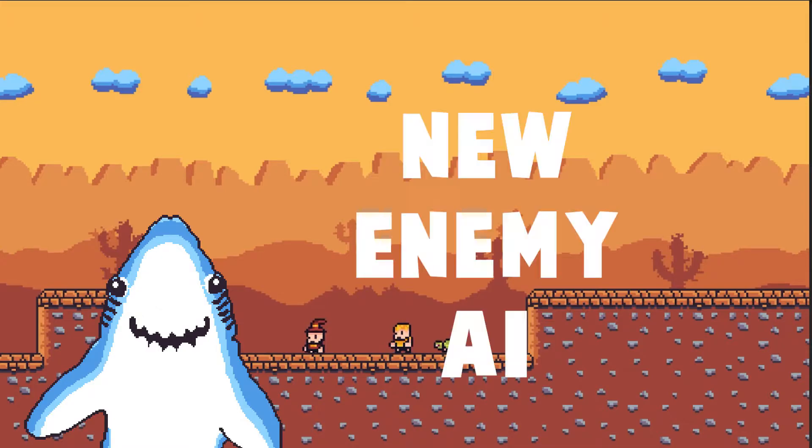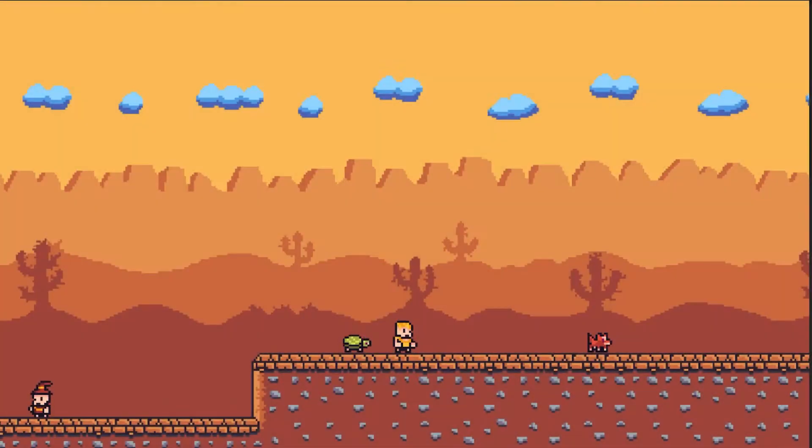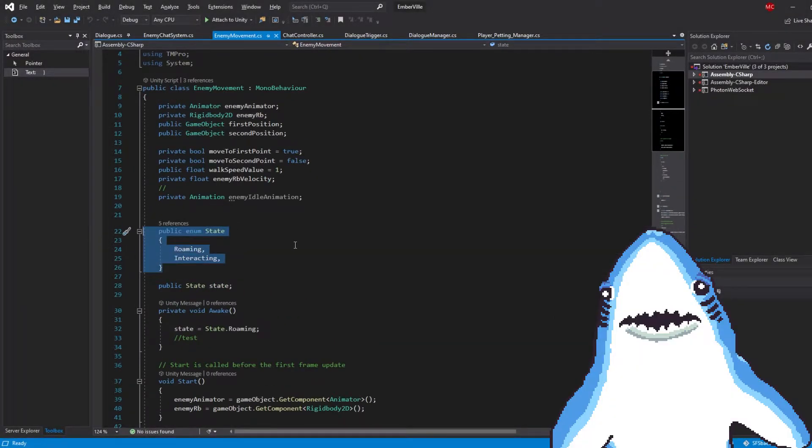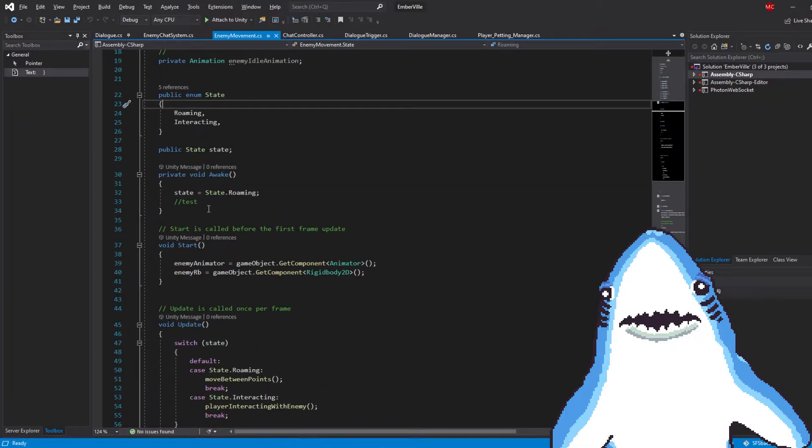Anyway, this week I tried to put all of my attention into starting and creating new enemy AI. As you remember, before, the enemies would just stand there and do absolutely nothing, so I decided to make different actions or different states that the enemies would cycle through.